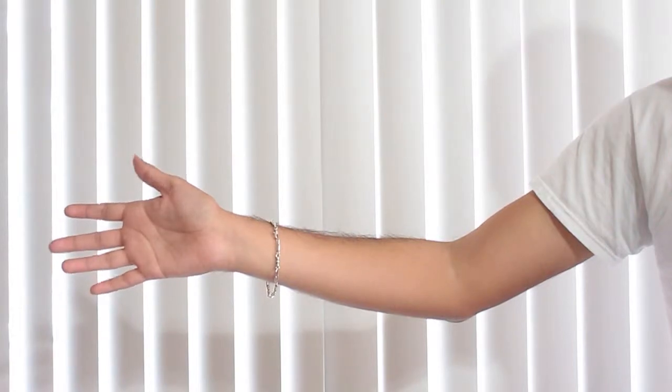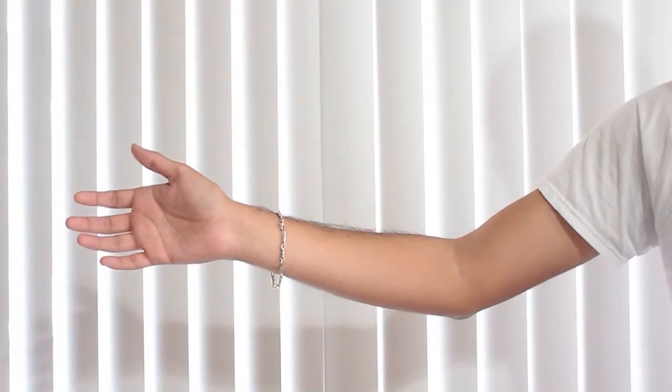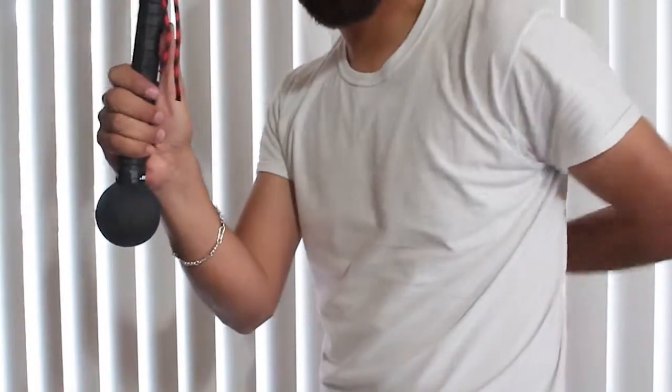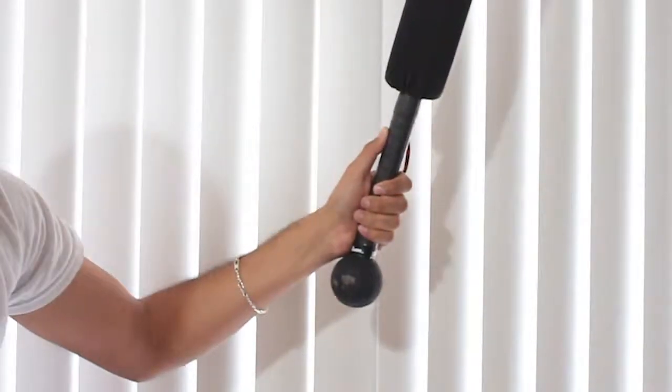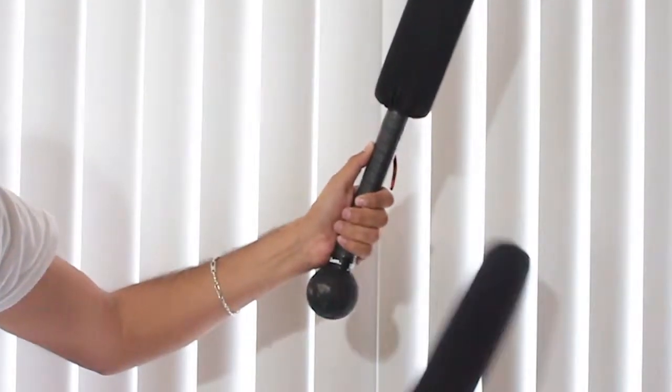An arm shot can take place anywhere between just below the outside point of the shoulders all the way to the tips of the fingers. Once the arm has been struck, you should place it behind your back. If the same arm is struck a second time, it counts as a death. If you're struck below the wrist while holding a weapon or shield, it does not count as a successful strike.